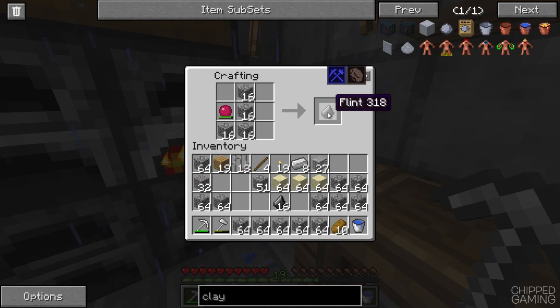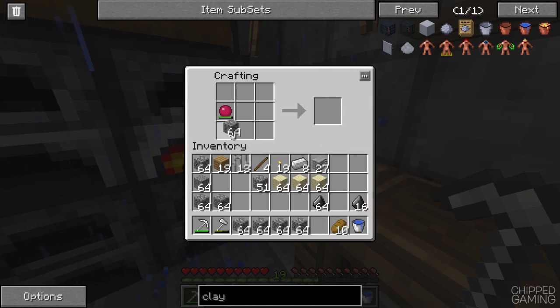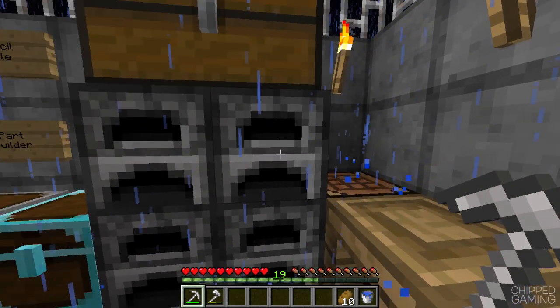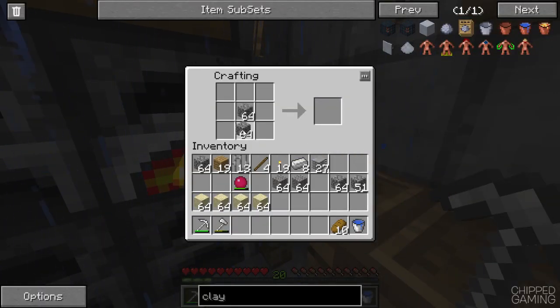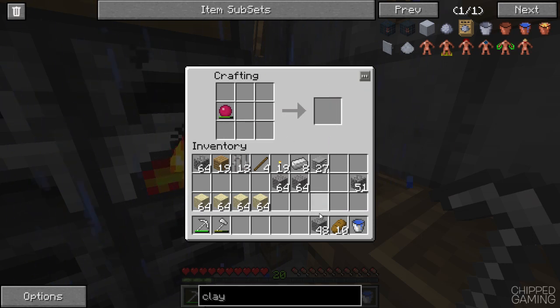We can get the flint like that - okay, that might use less durability on the minium stone. Yeah, that's a better way of doing things. This is probably going to take quite a while to get all of this so I'm just going to cut the video. I'll see you once I've got all the flint and gravel I need. I also need gravel for the smeltery - about a stack and a half for the entire smeltery plus add-ons.